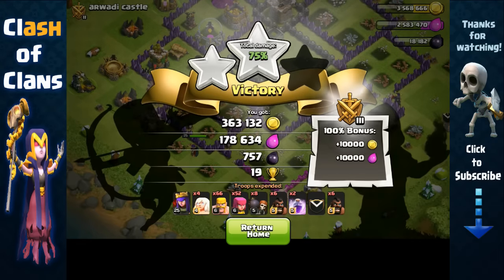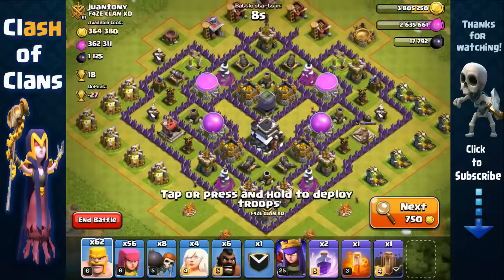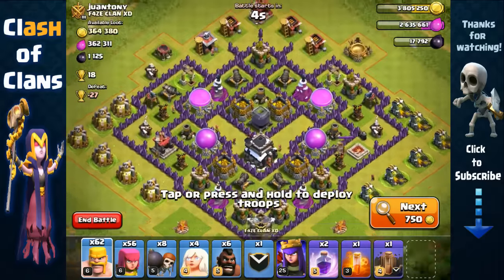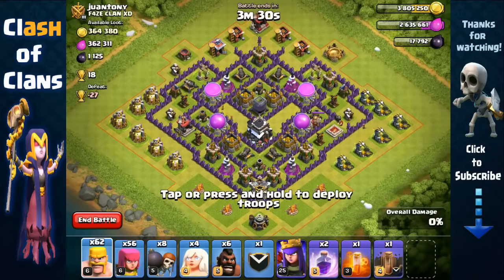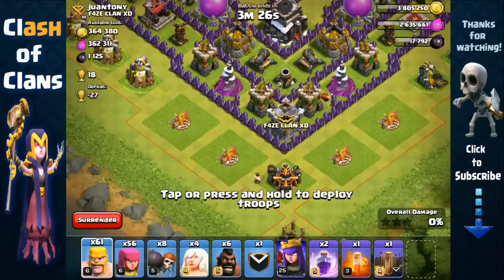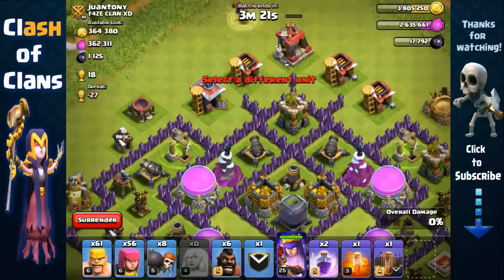360,000 gold and 178,000 elixir - very good. Okay, here we have this Town Hall 9 base: 360,000 elixir and 360,000 gold. We're gonna avoid that king on the right side. He doesn't have an Archer Queen - that's good. Let's test for the Clan Castle first - nothing inside. Perfect.